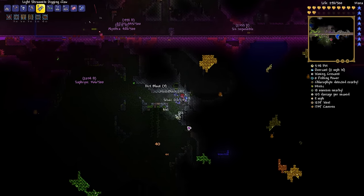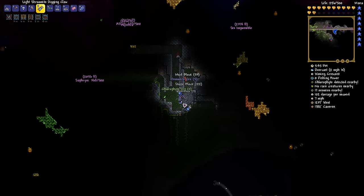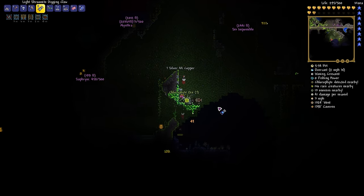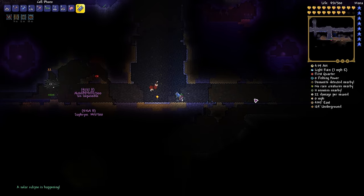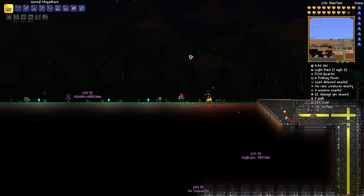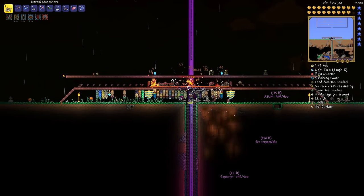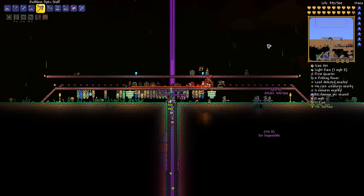We'll come back when we have some combat challenges — most likely when we tackle the dungeon as our next goal, though we may end up going after the temple before that. We haven't decided exactly. A solar eclipse is happening! That is a random event that can occur every morning after Plantera is defeated — well, it can occur before that, but the chances are much, much higher after Plantera is defeated. Now, most of the monsters are going to happily walk through this wall and end up in our pit of death, but we're still going to need to actively kill some of them.